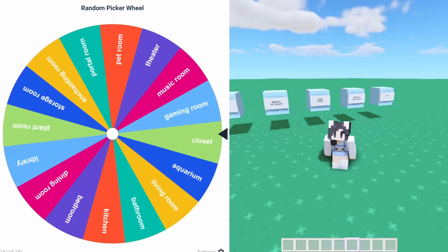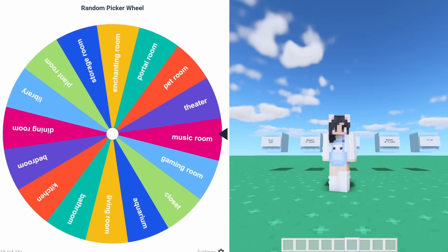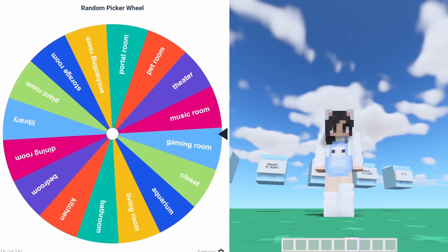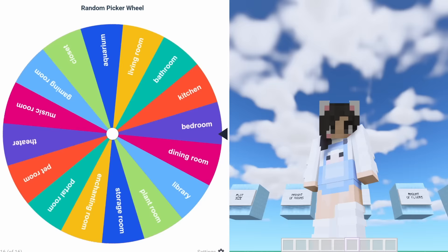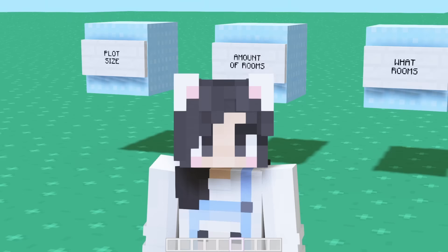The second room is gonna be a library. The third room is gonna be a kitchen. The fourth room is gonna be a bathroom. The fifth room is gonna be a bedroom. The sixth room is gonna be a gaming room.